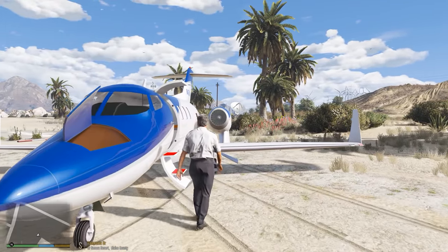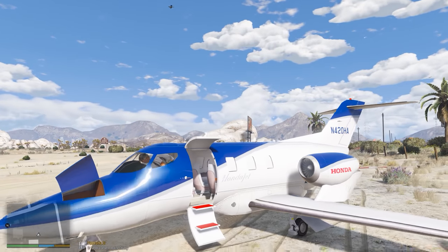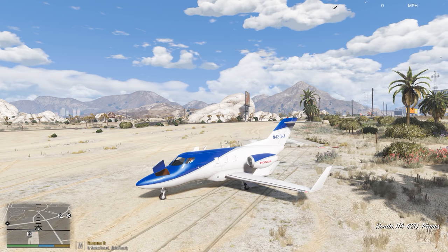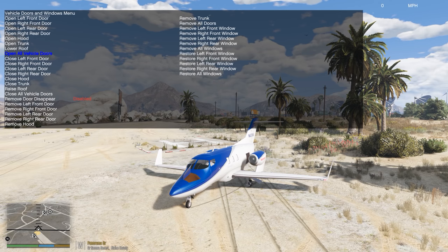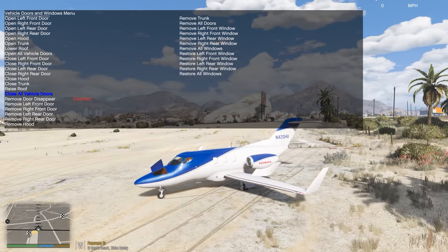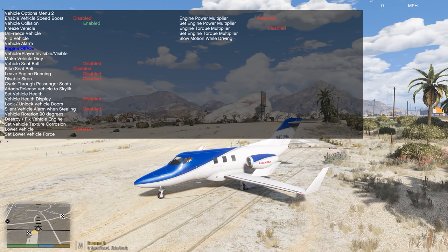Walk over here, hop on in. It has some clipping issues getting in and out of the plane — you'll notice especially when you're looking behind you, he puts his hand through the airplane. It's just a small jet. Let's go ahead and open up our options — doors, close them all — and you'll see the little side windows here, they'll open.